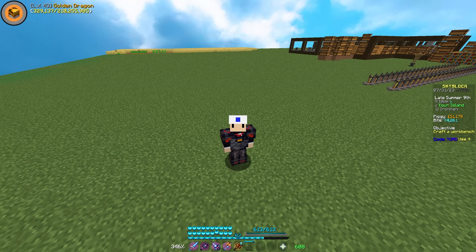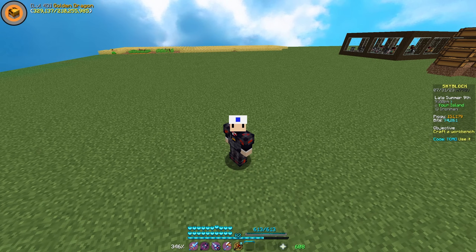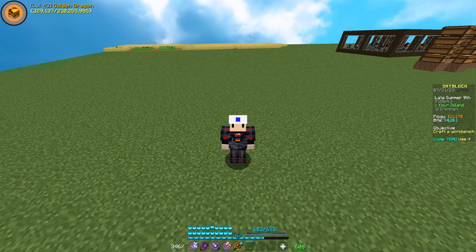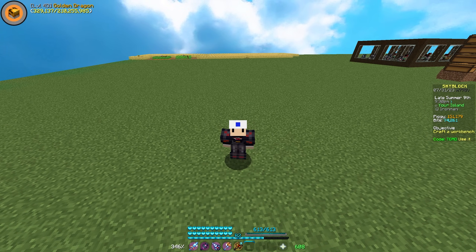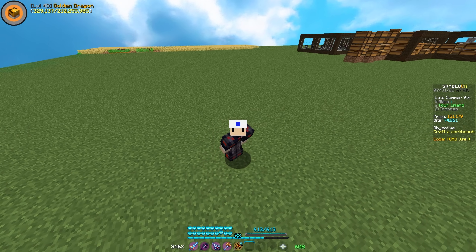Lastly, if you're buying anything off the Hypixel store — ranks, gems, or anything else — use my creator code at checkout for a 5% off discount. My code is Toad, T-O-A-D, just like my name, and your support means the world to me. You absolutely killed it with the fire sale a few days ago, so if you do use my code, head down to the description and join my Discord server. Show some proof you used my code in a support ticket and get yourself a special role.